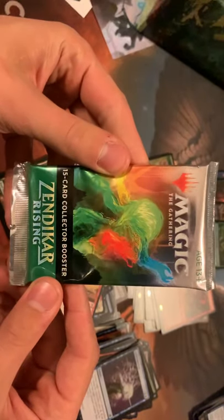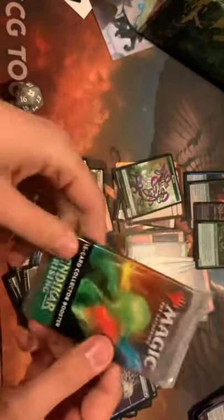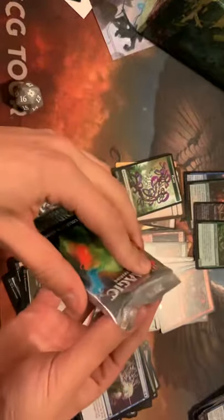Now we're moving on to the Collector Booster — this is where all the good stuff is. There's a possibility of an expedition in here, so fingers crossed we come up with something good.